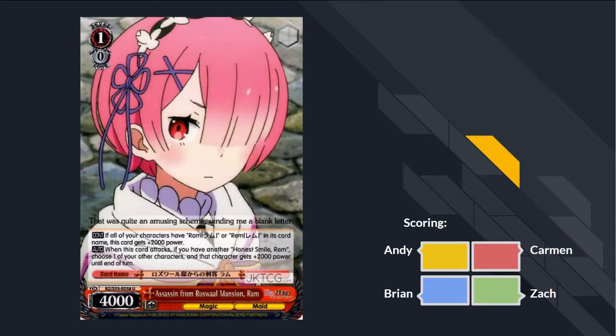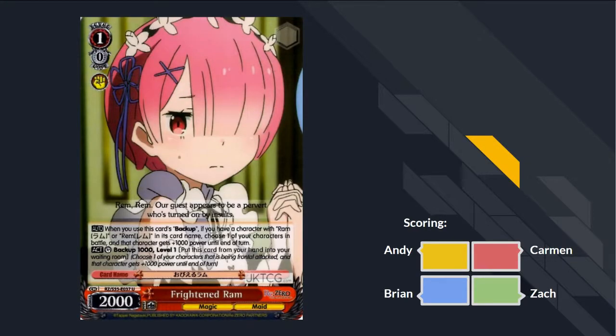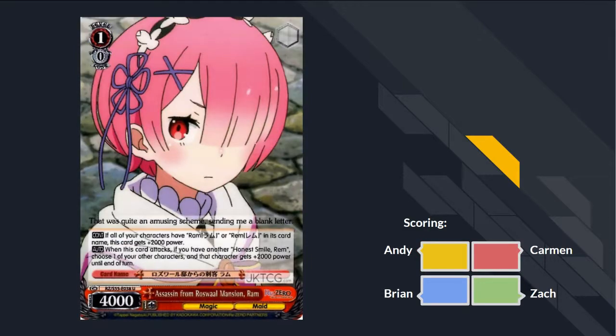Next card: Frightened Ram. 2K backup for Rem and Ram characters. It goes in maids — 2K backup, fine. C+. You could just run Reinhardt if you're running maids, but this is a magic character and I think Rem and Ram search magic. It searches Rem, Ram, or Rosewall. It's definitely niche — goes in a maids deck, not much else to say. It's cuter than Reinhardt, that's all I got.